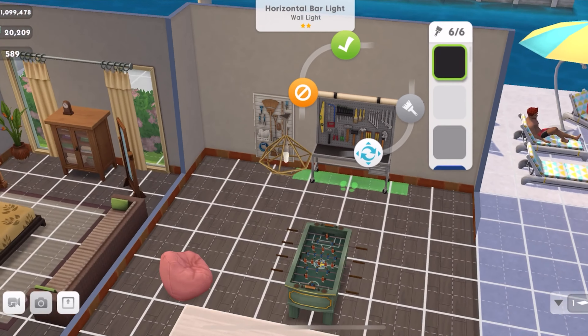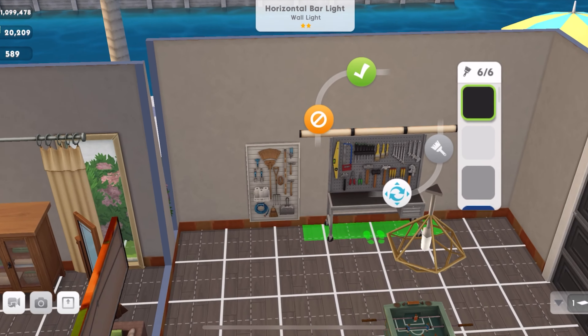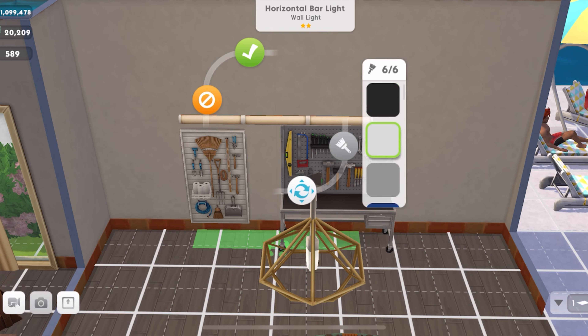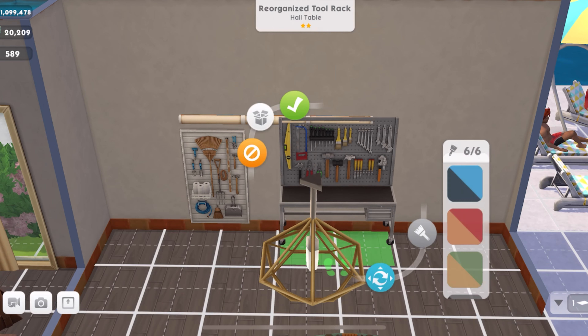Next we have the horizontal bar light, and I honestly didn't know this was a wall light — seriously, I thought it was a ceiling light. So it's stuck to the wall here, as you can see — I didn't plan for that. I didn't pay much attention to it saying wall light, so it's just going to fit over this area here. That color's fine.